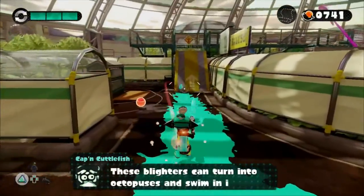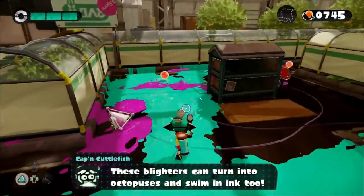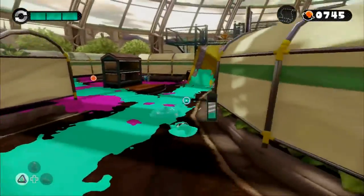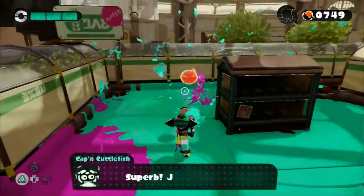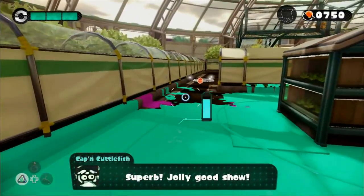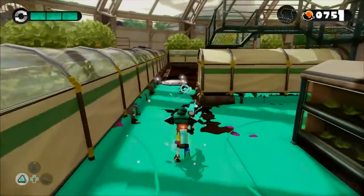These blighters can turn into octopuses and swim in ink too. They have all of my abilities, kind of like squids — kind of like multiplayer opponents, but not as clever because of course, not humans.